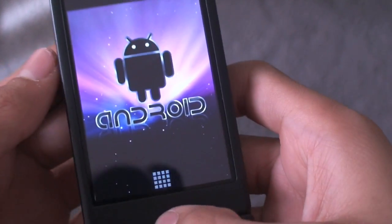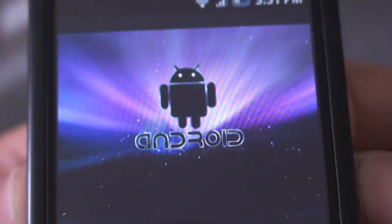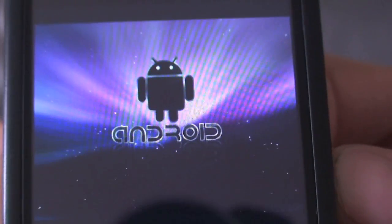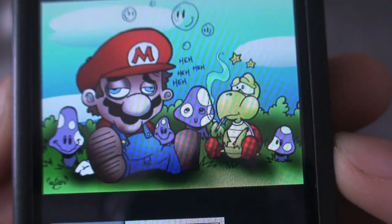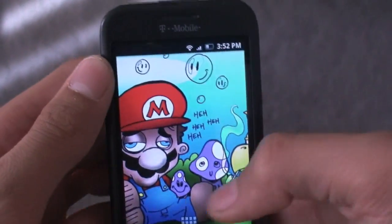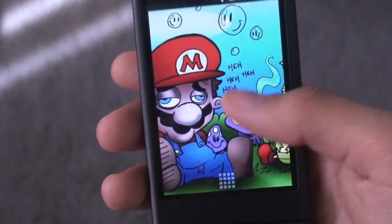One of my favorite parts of this ROM is the wallpaper gallery. It has some really cool images like the one I've been using. I have a Mac computer and I love Macs, and even though I'm an Android lover this kind of brings the best of both worlds. It also has this really funny Mario image where Mario looks high off shrooms with a Koopa. It actually looks like a really high quality image, so the wallpaper gallery is really nice.